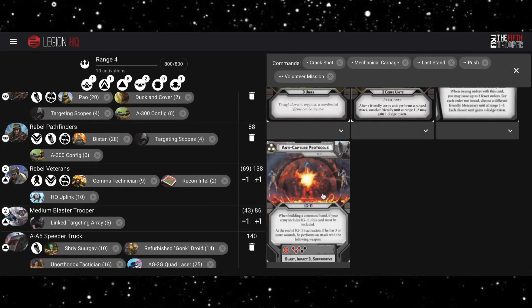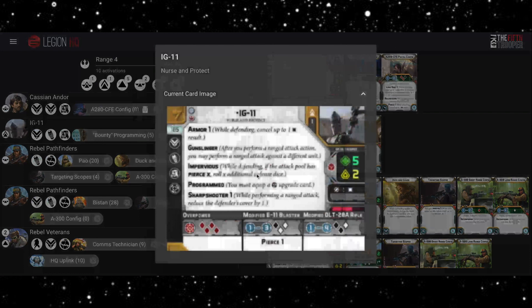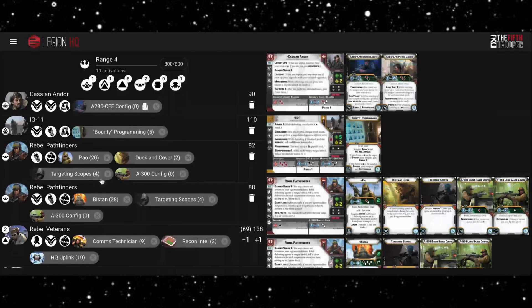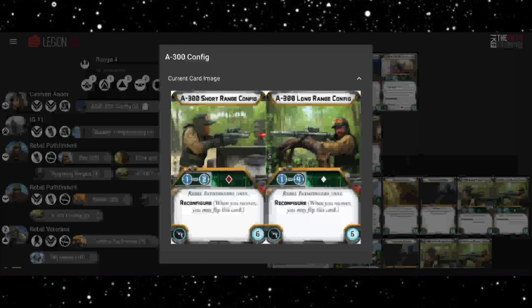So we've got some good long range firepower. Cassian is probably the best sniper in the game, maybe alongside Echo. That consistent damage with Marksman is really nice, and IG-11 — the downside compared to his Imperial counterpart is that he can't combine weapons using Arsenal, he has to shoot separately. So if your opponent's units are in cover, even shooting twice you might only get one wound through, which isn't that exciting. But he's a solid unit, and at least Sharpshooter 1 gets rid of some cover. The Pathfinders are really nice with that range four config — five white and a red at range four is quite solid long range firepower.